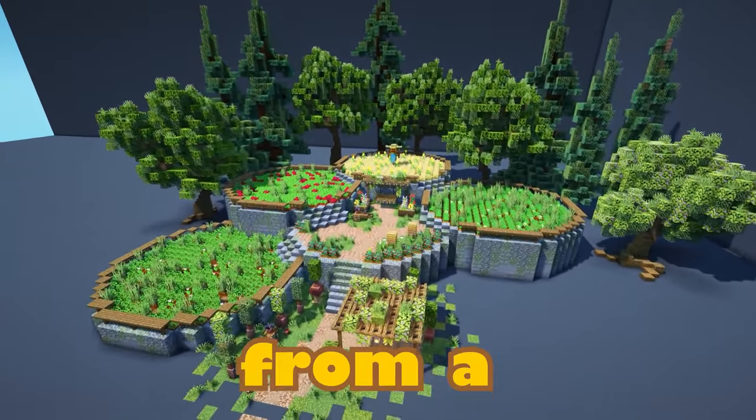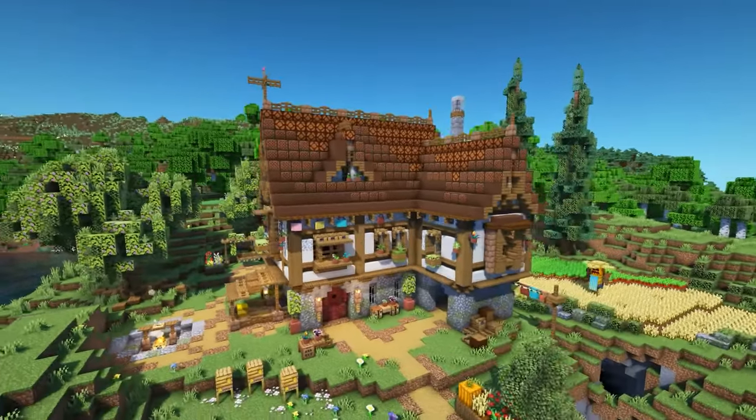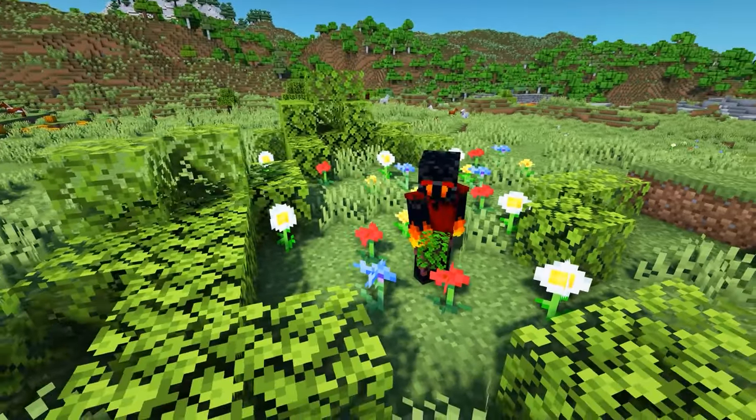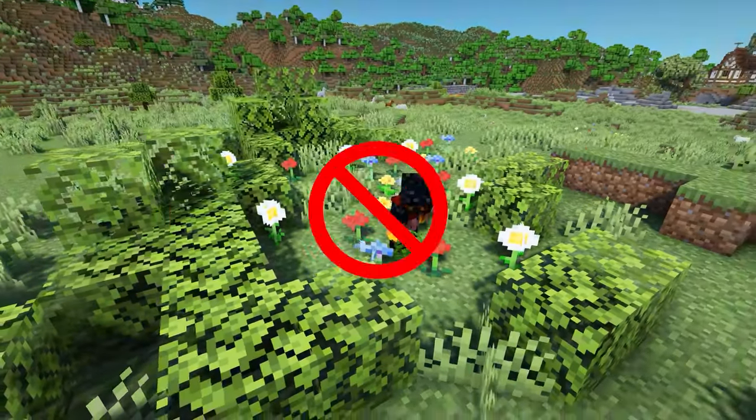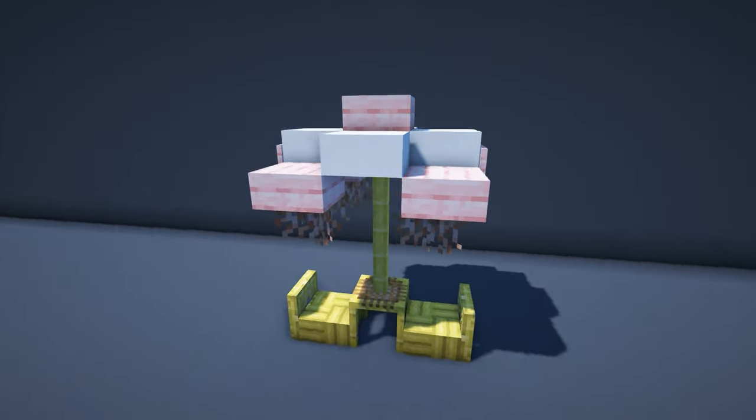A garden around your base is what takes it from a flat, boring Minecraft world to something alive and beautiful. But creating something that isn't just a mess of leaf blocks and random plants can be tricky. Here are 36 amazing designs to turn your garden into a natural paradise.